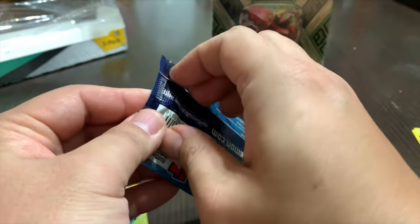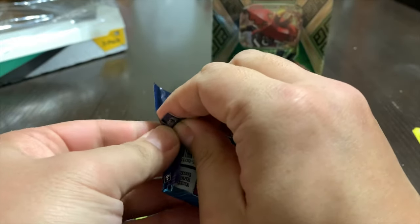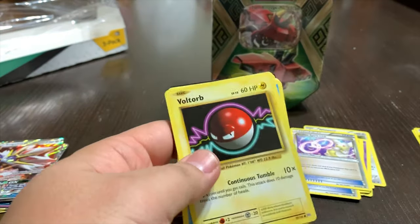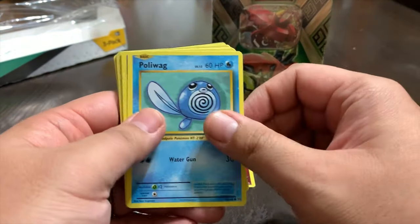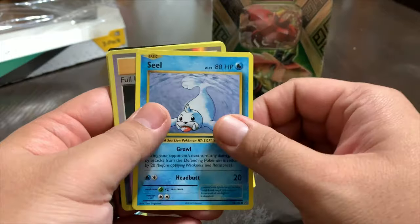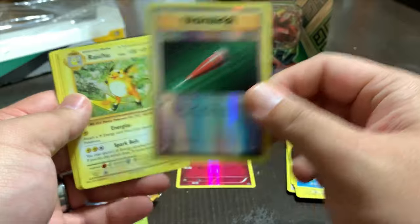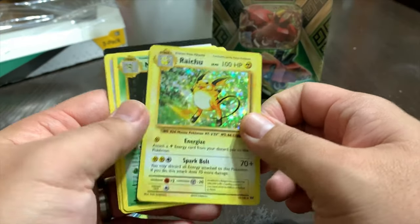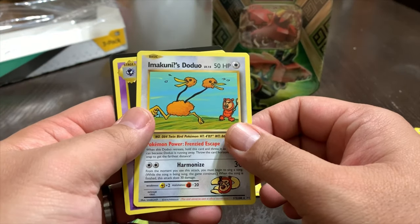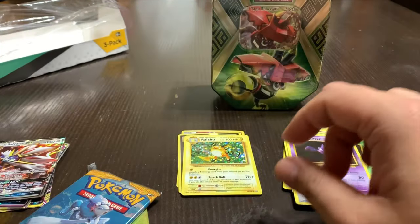Let's go ahead and do Evolutions. We got Voltorb, Poliwag, Gastly, Magnemite, Seel. We got a Hologram Trainer of Full Heal. And then we got ourselves a Raichu hologram card — very nice. We got Metapod, Haunter, and an online card.